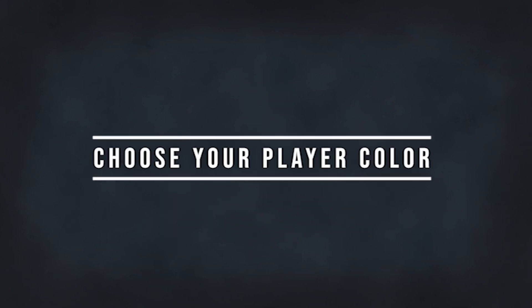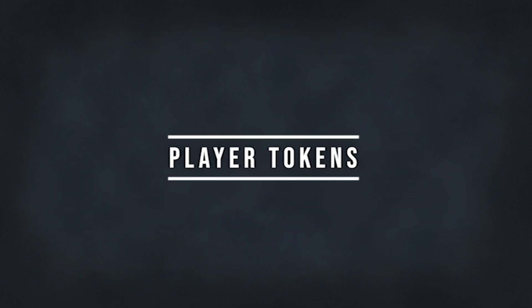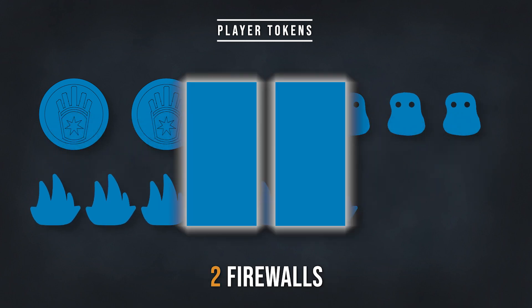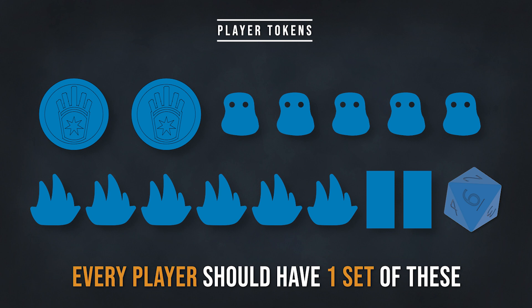Setting up. First, choose a color. In each set, there are two warehouses, five potato orders, six ships, two firewalls, and your colored die. These are the player tokens for the game.